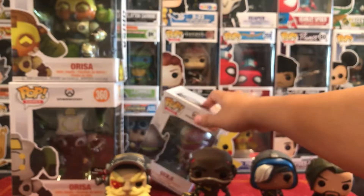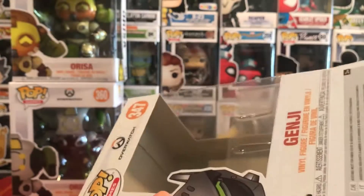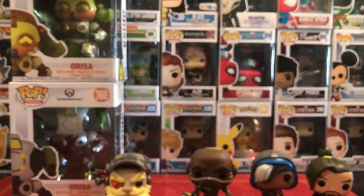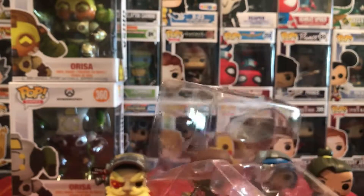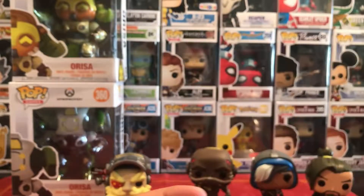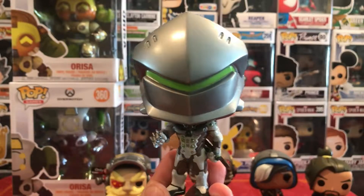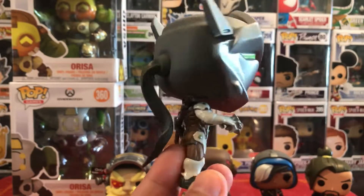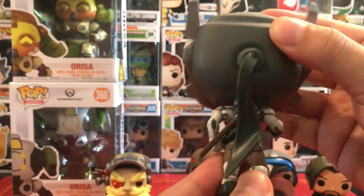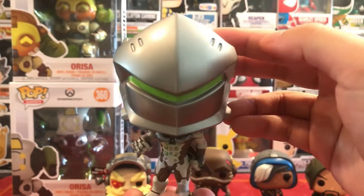I can't have Hanzo without Genji. So here we have Genji. It looks like Genji has his own stand as well. Here we have Genji — that's pretty cool what he looks like. I like his visor, the green. You can see the shurikens in his hand when he shoots them out. You have his sword in the back. Looks like his head doesn't move. There's Genji.